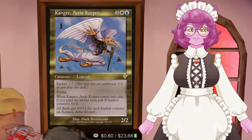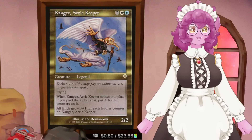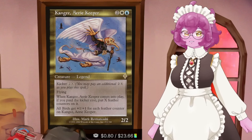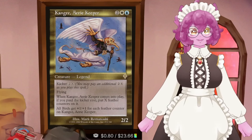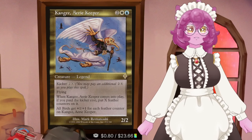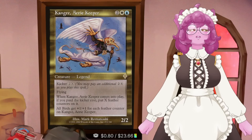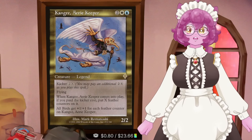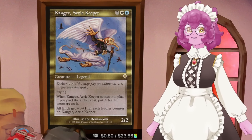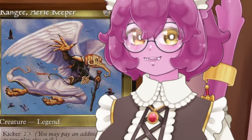It's Kangy Aerie Keeper. For four mana, you get a 2/2 bird with flying, and when it comes into play, if you paid its kicker cost, put X feather counters on it. Its kicker cost is two generic mana and X. So you have to pay an additional two, and then however much you want to pay into the X when you cast the spell.